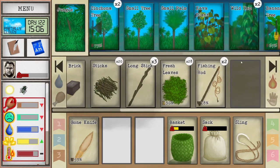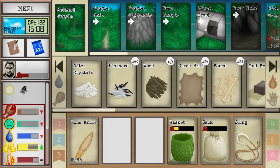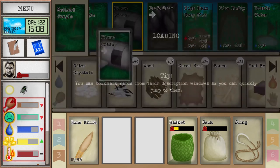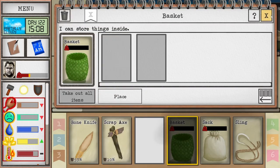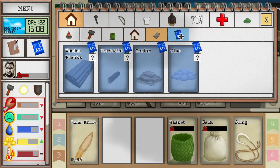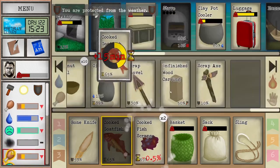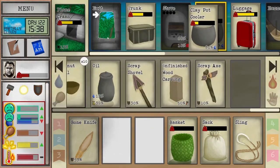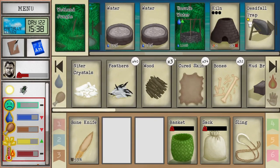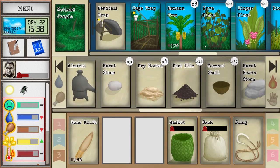It looks like our knife was used up — nothing we can really do about that, but we have everything we need to make a new one. Let's eat our food first. It's actually probably worth it to also do a little bit more farming.